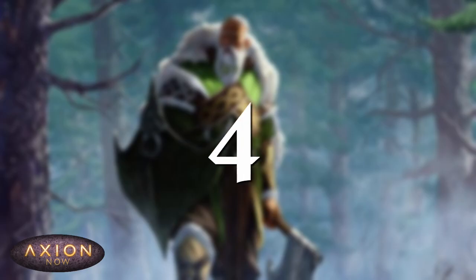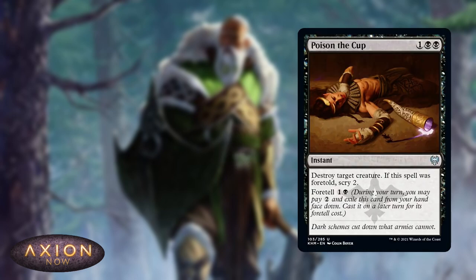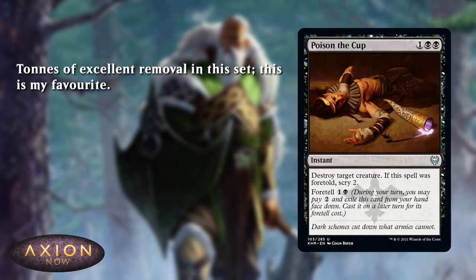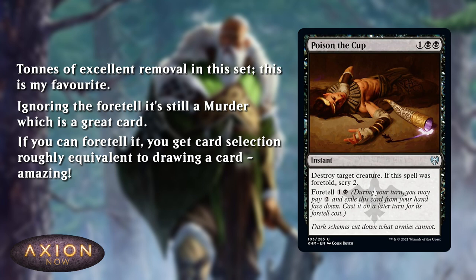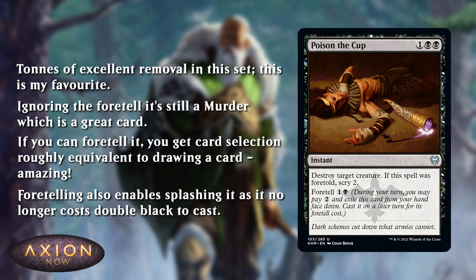At number four, we have Poison the Cup. There's a lot of good removal in Kaldheim Limited, but this one is my favourite. First of all, even if you ignore Foretell, you've got three mana, instant, destroy target creature — reminds you a lot of Murder, right? Murder was an extremely good card in Limited, and it still is. The fact that this spell has the upside of being able to foretell it, which not only lets you scry two — great card selection — but also potentially lets you splash it as it only costs a single black to cast out of exile, just makes this card so much better.